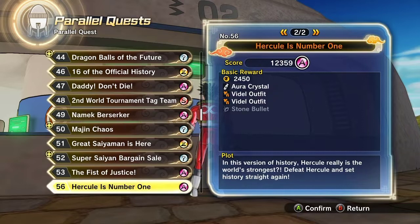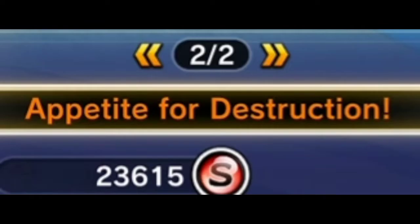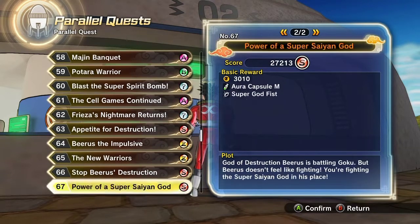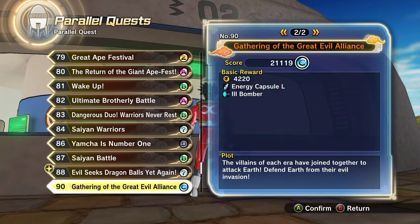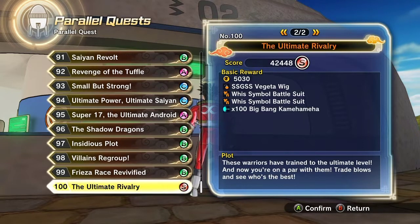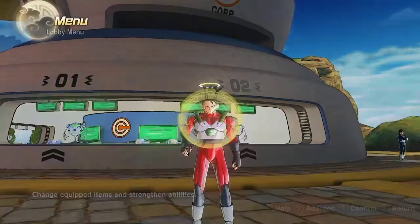Now the Super Saiyan wig can be found at Parallel Quest 63, Appetite for Destruction. Super Saiyan Blue Goku's wig and the Wii symbol gi can be found at Parallel Quest 76. Vegeta's wig can be found at Parallel Quest 100, and them are all the Parallel Quests I can play.